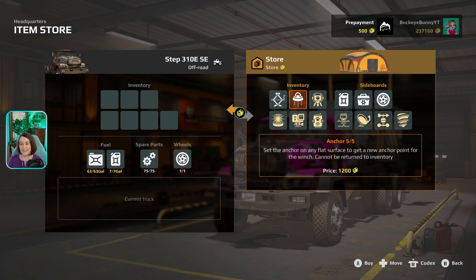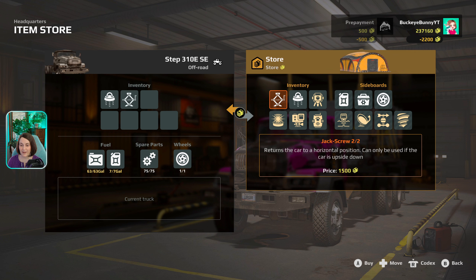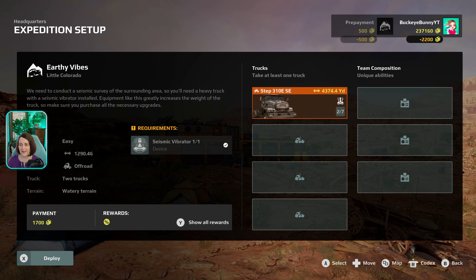I don't want to spend the money, but if we don't use these, I think we can store them back at camp. So let's go ahead and buy a pack of anchors and our jack screw — I always tell people to get those before your mission, so I'm going to heed my own advice. We already have a little extra fuel, some spare parts, and an extra wheel. I think we're ready. We got our vibrators — we are ready to embark on our Earthy Vibes expedition. Let's deploy.